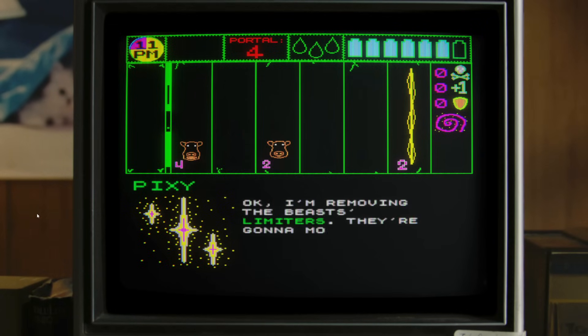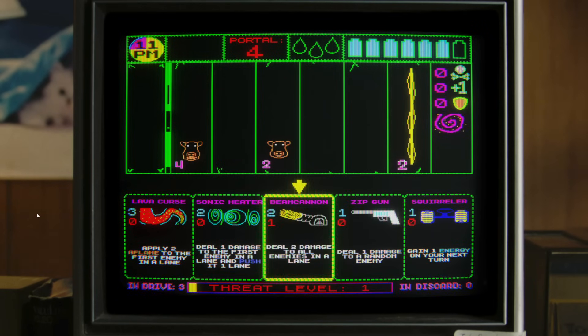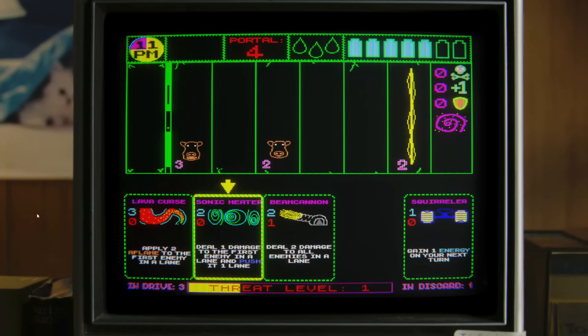I'm removing the beast limiters - they are going to move towards the portal whether you are ready or not. That is what I was wondering. It looks from the Steam store page like there was going to be a speed thing. You can monitor their action and speed on the chrono piece at the bottom. Oh no. Do one damage.